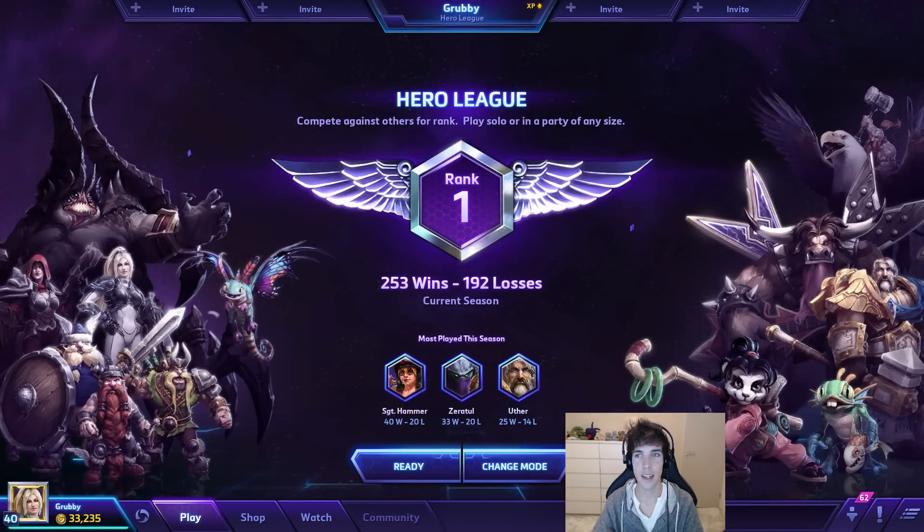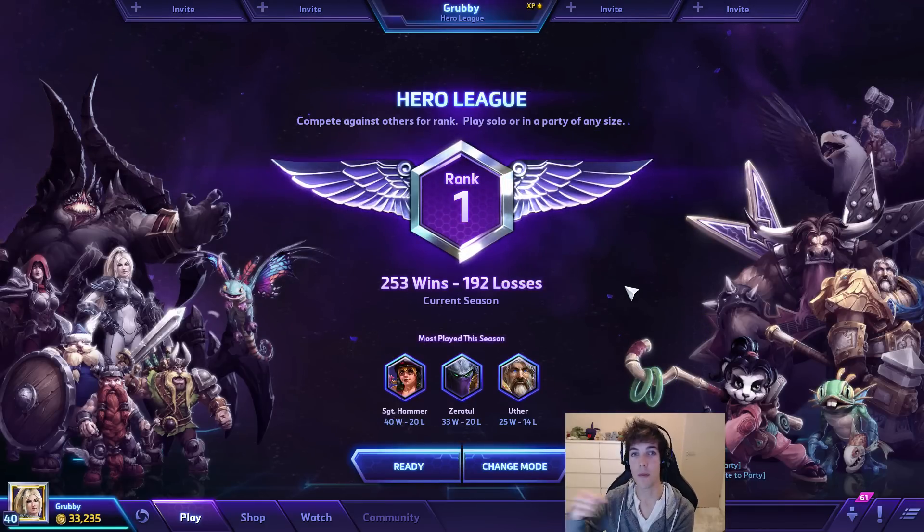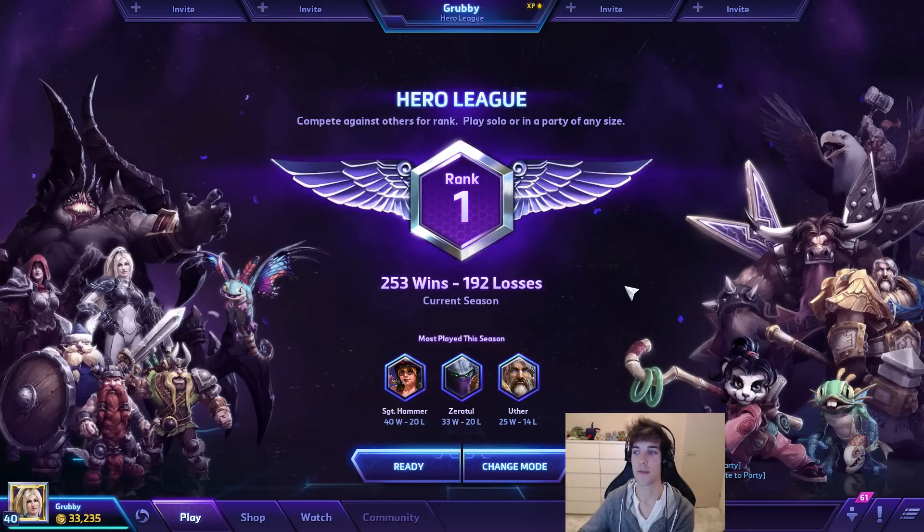A few good talents I haven't discussed: Level 1 has Rapid Displacement, which lets you blink more often — it's a good talent, I just choose the others. Level 20 also has Nexus Blades, which slows enemies and does more damage on every basic attack. It has some overlap with Singularity Spike which also slows, but it pales in comparison to Rewind, which gives you more spikes, more blinks, and more cleaves.